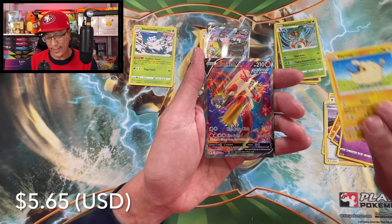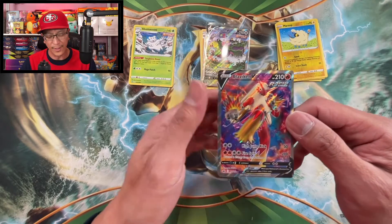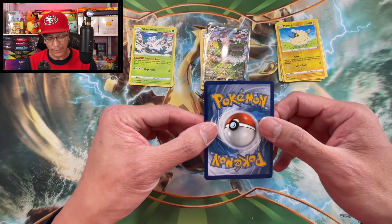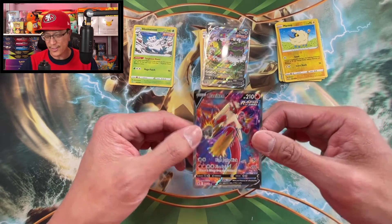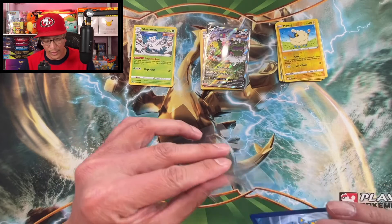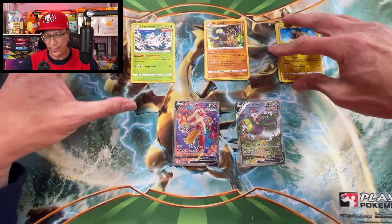Marill reverse holo — Blaziken V full art, guys! Unbelievable luck. We are just pulling fire. Another brand new addition to the full art V collection. Let's check the back — nice and crisp. I will take this and add it to the binder. Wow! Amazing pulls we are having today. Let's put it right there.